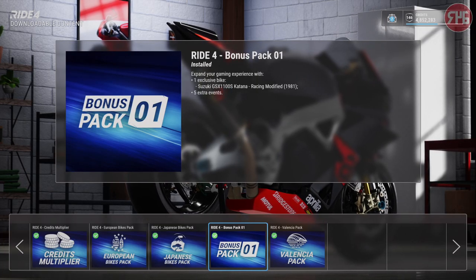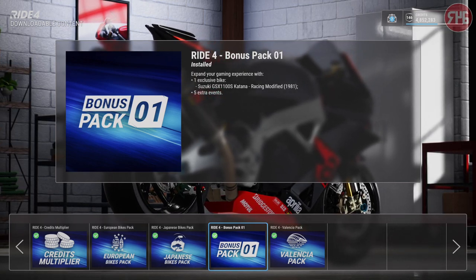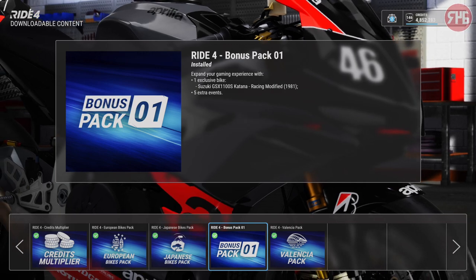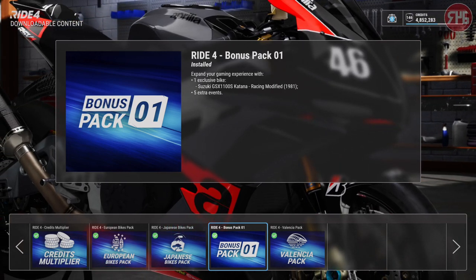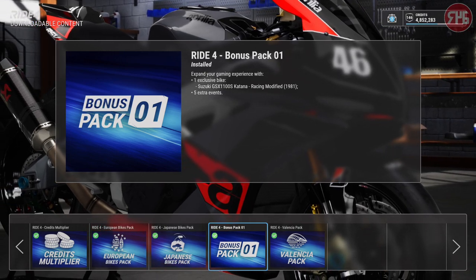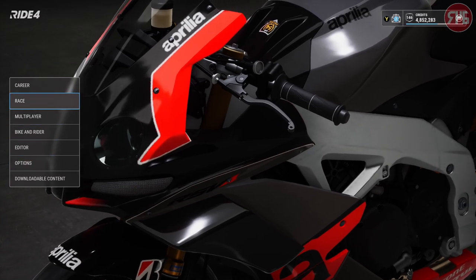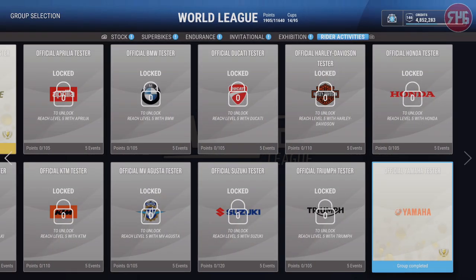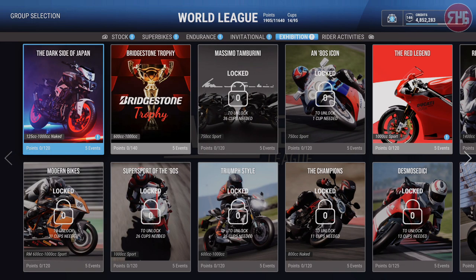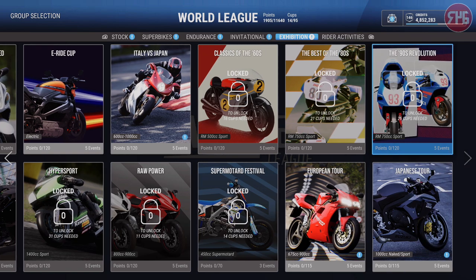Hi guys, Robbo46 here, welcome back to Ride 4 on the Xbox Series X. The first bonus pack is available now for Ride 4. Bonus means free, so it is a free bike pack. You only get one bike though, and it is the Suzuki GSX 1100S Katana Racing Modified. You get five events with it, and you don't have to buy the bike. If you have the DLC, then the bike is already in your arsenal to use.